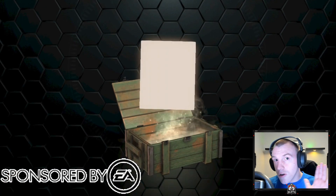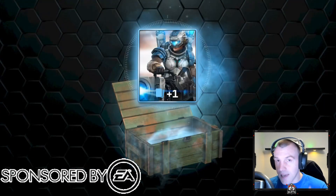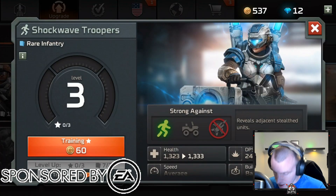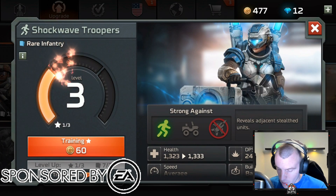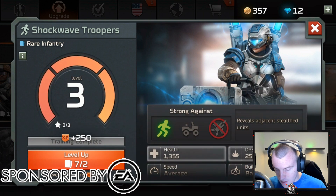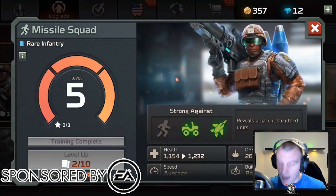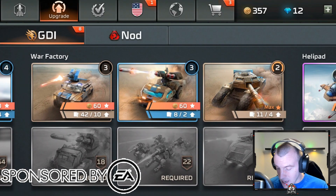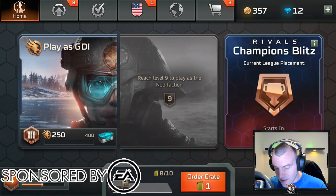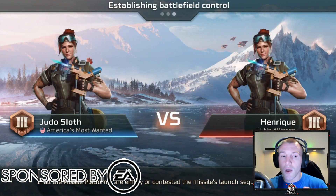We're going to go ahead and collect our free chest and hopefully be able to upgrade some of our cards, then we'll get out and get into some gameplay. The shockwave troopers - we certainly have enough. Yes, we can indeed upgrade the shockwave troopers. Now these are very good at taking down other artillery and the heavier vehicles. So let's go ahead and upgrade that to level 4. I do like them alongside the missile squad as well, however my strategy has been to try and get some of these heavier troops and vehicles onto the battlefield.